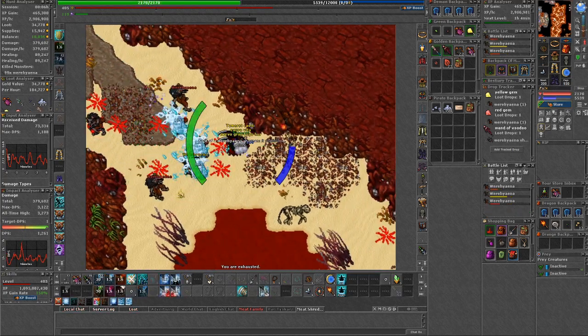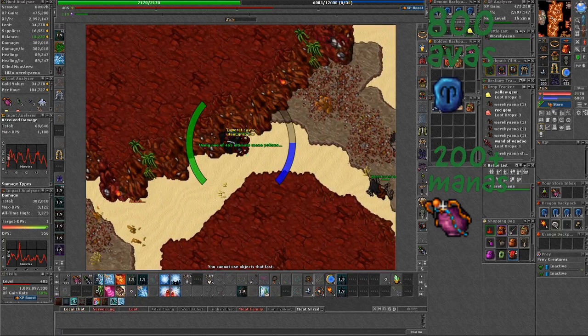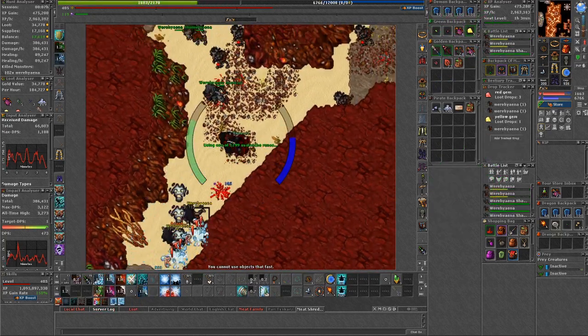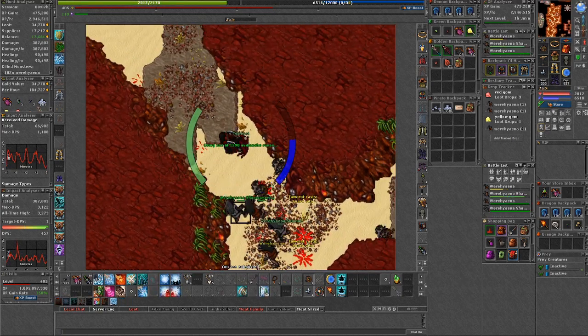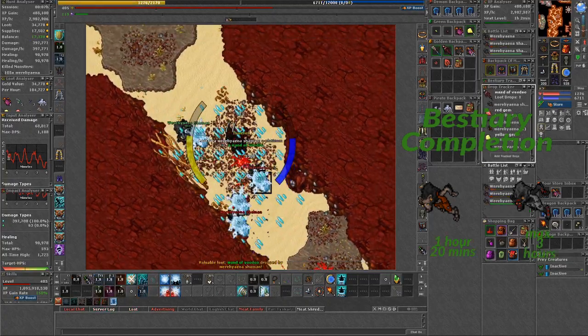The minimum supplies you should be carrying to hunt here is at least 200 ultimate mana potions with 800 avalanche runes for at least a 30-minute hunt. It all depends a bit on your capacity and the amount of items you are looting, so drop your empty flasks regularly. To complete this place you would need max three hours or one stamina hunt.